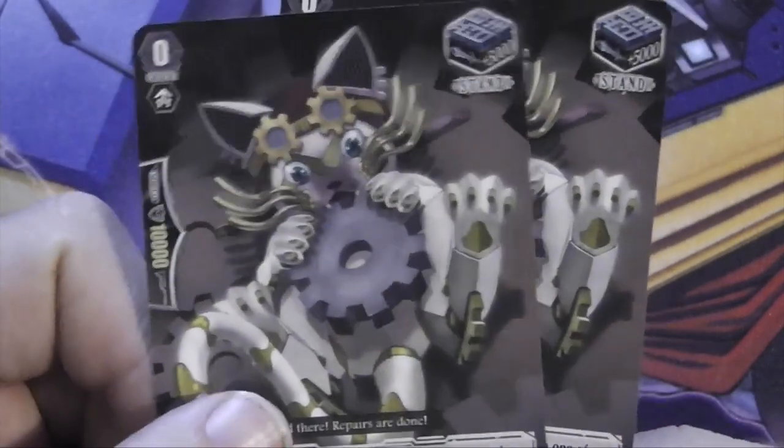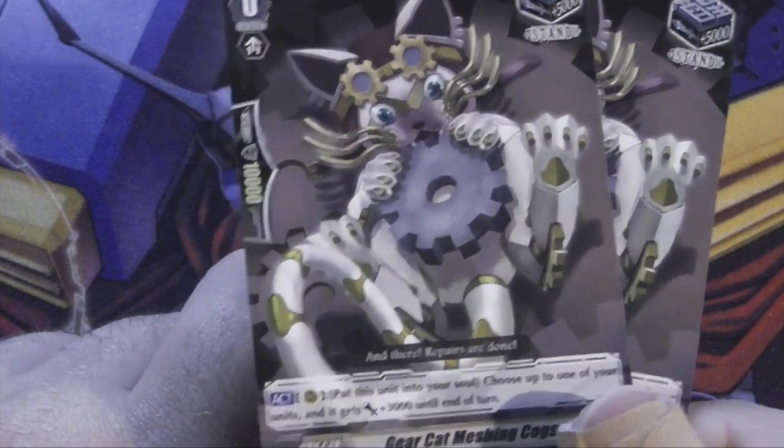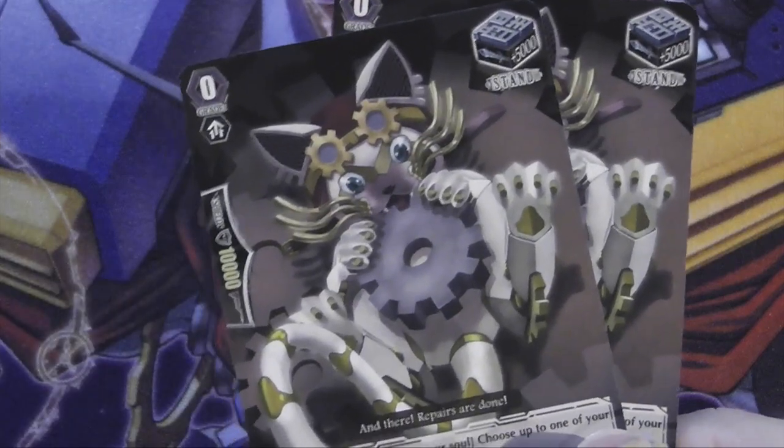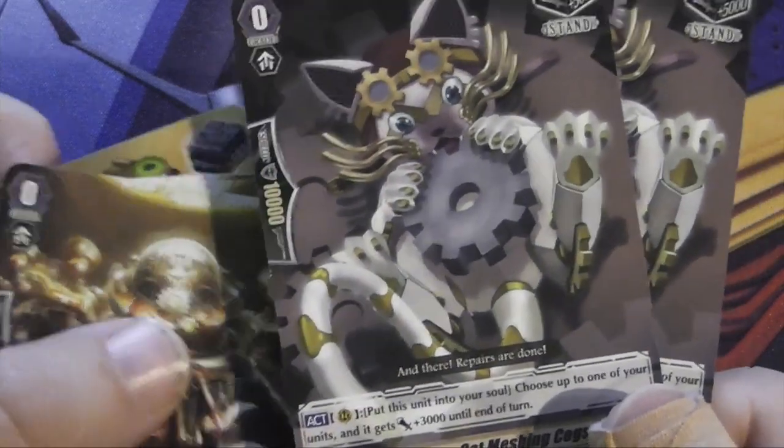And two copies of a stand trigger: Gear Cat Meshing Cogs, who has a skill where you put it into the soul to give a unit +3000. I don't know if you'd ever call it to a rear guard — you're better off using it as shield. I'm not sure what you'd use the soul for in this deck, so it's a bit of a weird choice.